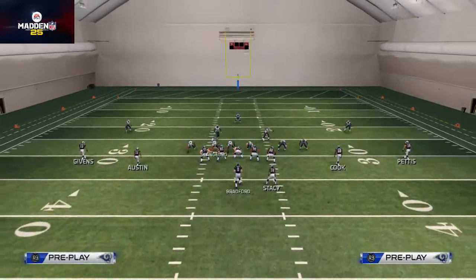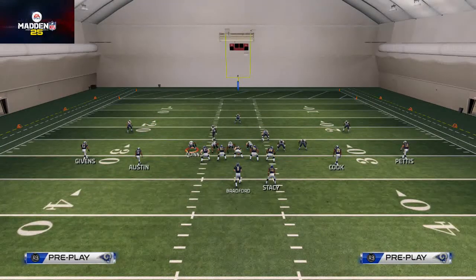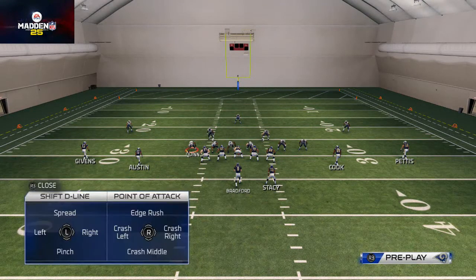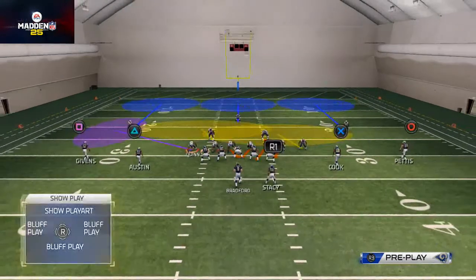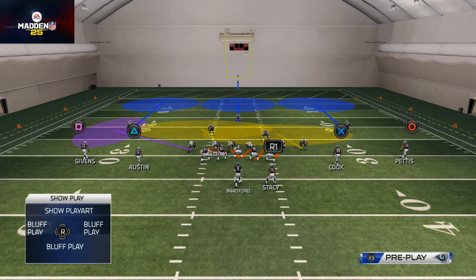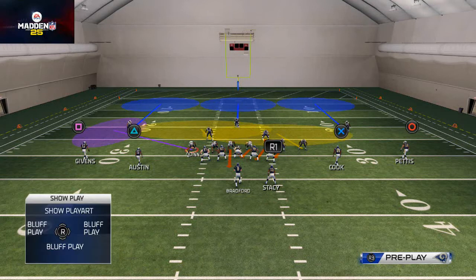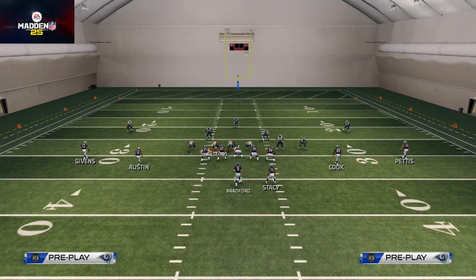Here we go again — same setup as yesterday: base align, shift your line to the left, crash your line down, curl-flat zone the defensive end on the left, quarterback contain the first defensive tackle, then re-blitz the defensive tackle right here. Just to clarify positions: left-of-screen defensive end, first defensive tackle on the left side, second defensive tackle, right-of-screen defensive end, and then the three linebackers — because in the 4-6 Bear the formation is a little different than a 4-3.